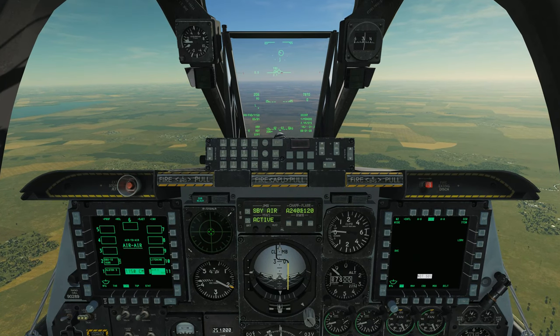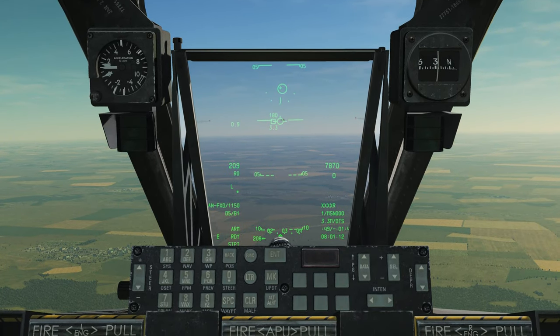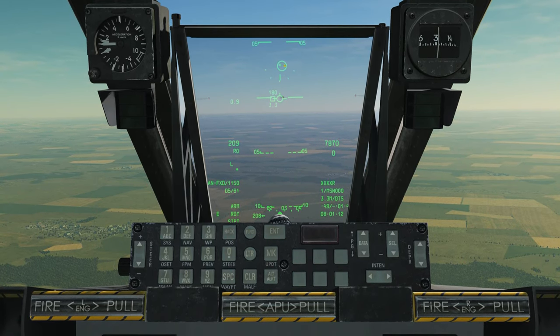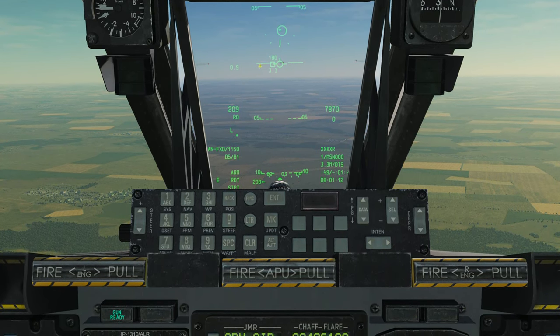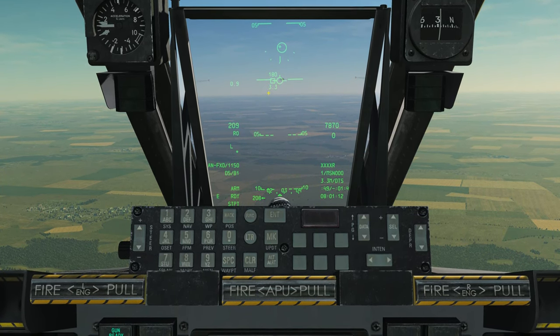We're now in air-to-air mode. You can see on the HUD there, we've got a little bit of symbology. We have a little circle up here — this represents our AIM-9 Sidewinder seeker head. We're also going to have a gun funnel pop up here, but we'll worry about the guns in a little bit.